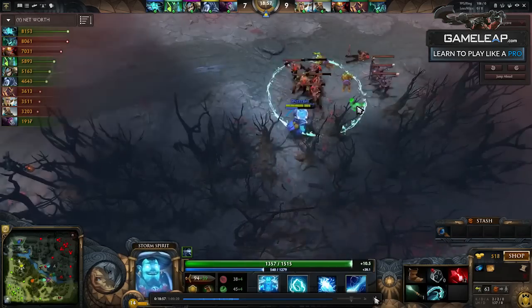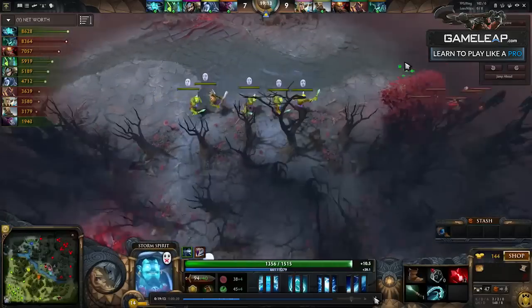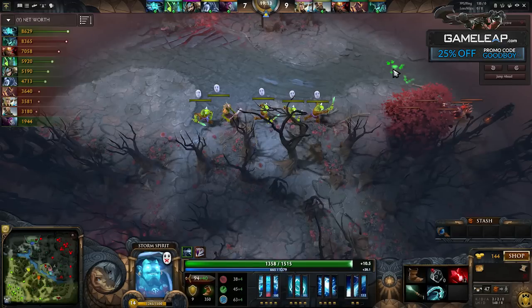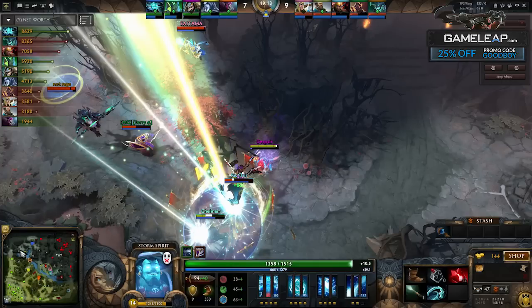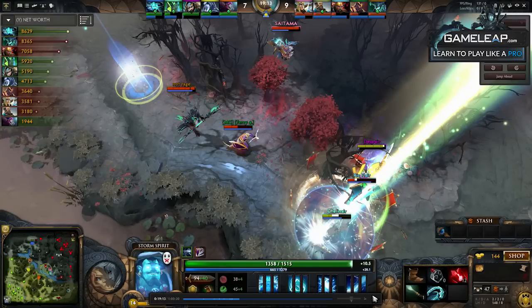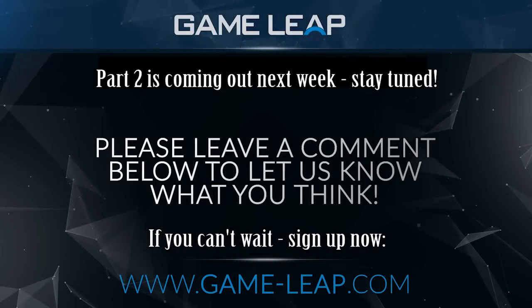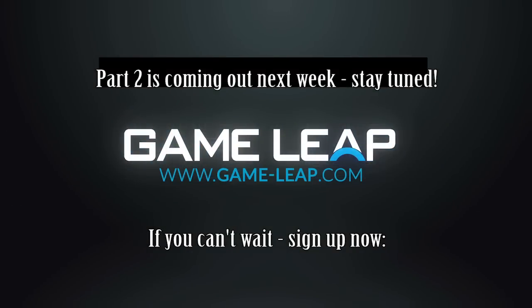So generally speaking, what jungling does for you is it gives you something to do while you don't have information to split push safely. If there was no fight going on mid, I would have immediately gone back to the big camp — it's safe because I have a ward and I'll see them coming. But the second I see them fighting in the mid lane, I immediately head right back to top, knowing that top is the more dangerous farm, so while they're fighting I want to get that out of the way.